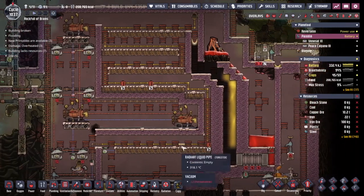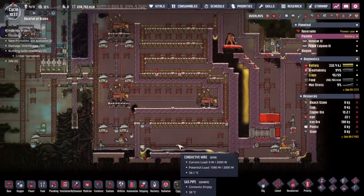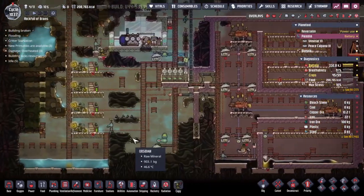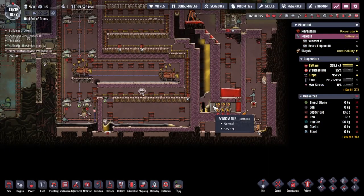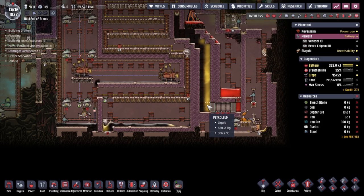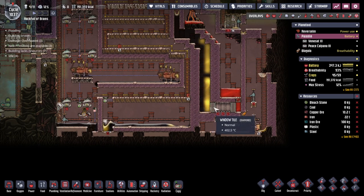I wish someone would come along and get rid of these crude oil tanks and this petroleum tank, but I don't know where they would dump it. When these doors close, these tiles spike up to dangerous temperatures — 600 degrees, 650 degrees. If this petroleum here was to follow suit — which thankfully it doesn't because it takes time for energy to transfer — but if it was to follow suit, that would very much be up in the realms of sour gas. Anything over 538 degrees — let's say 500 degrees is our absolute maximum — would put us in the danger zone.